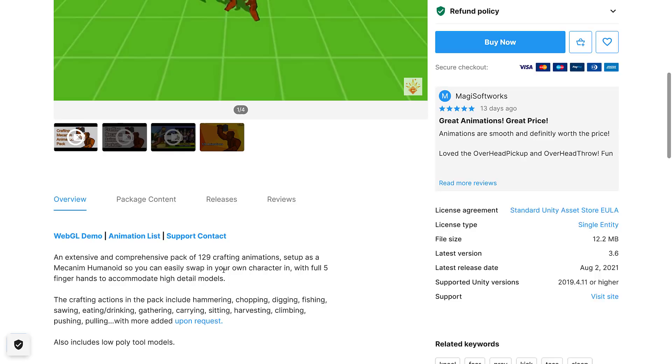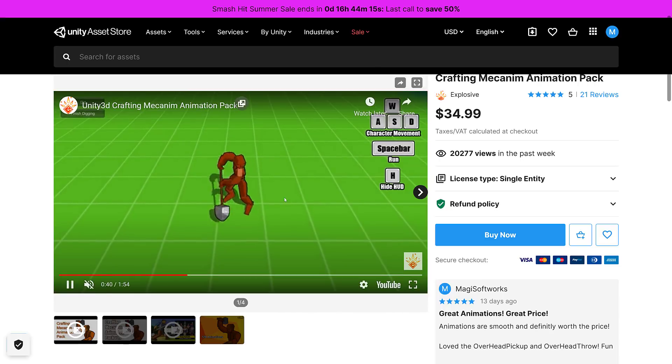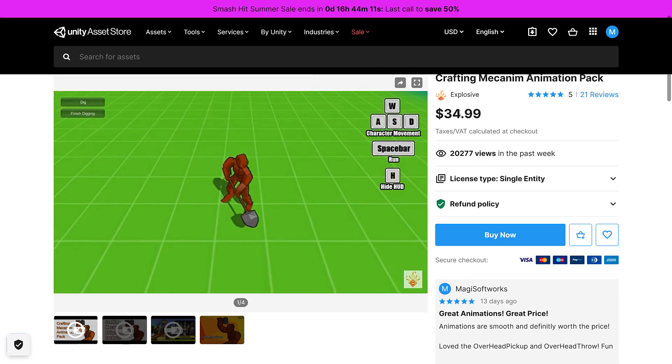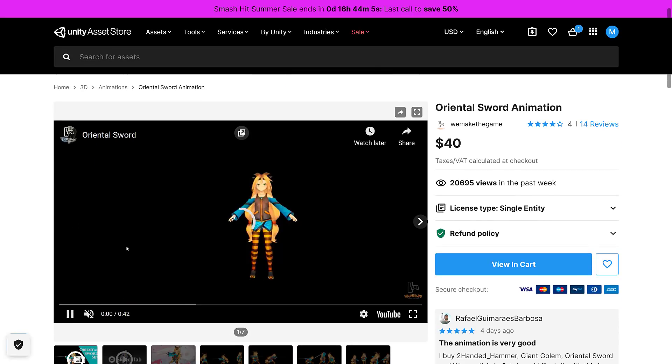Also includes low-poly tool models. So if you need to do a crafting-style game, you need a number of animations — you can see shoveling animations and more available. So that is the second animation pack, normally $35, and this time it is free.